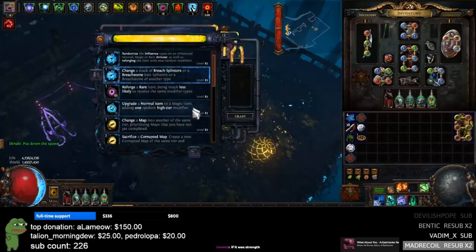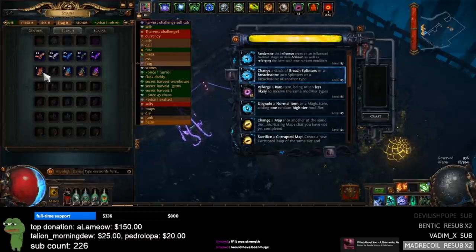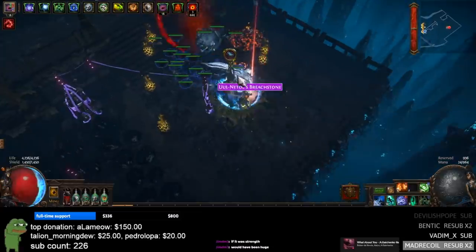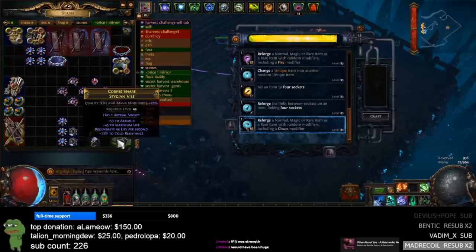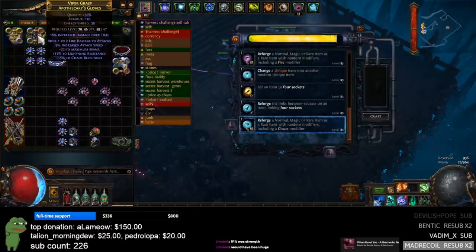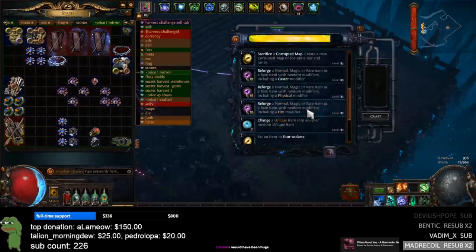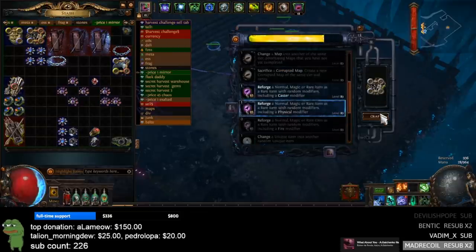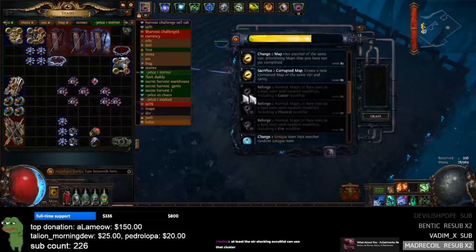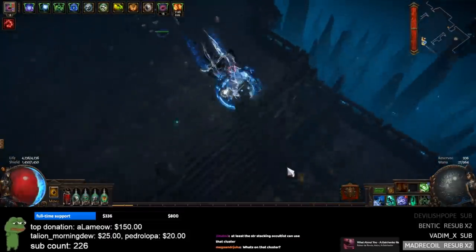I most recently ended a three-day challenge with Harvest and we ended up with over 300 exalts — over 100 exalts of profit every single day — and I'm going to go over how I did that. Originally I didn't plan on making an updated Harvest guide because after my first video this league I really thought nothing had changed, but I was very wrong. A lot has changed and I want to go over these massive changes with you.